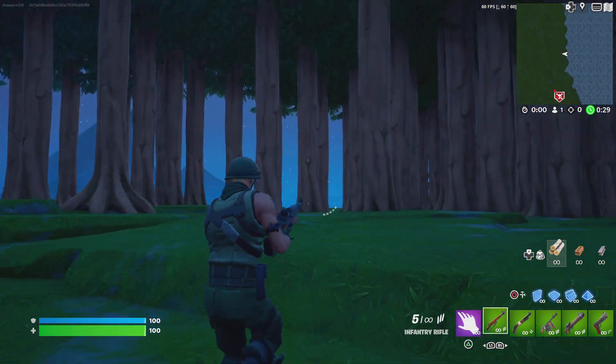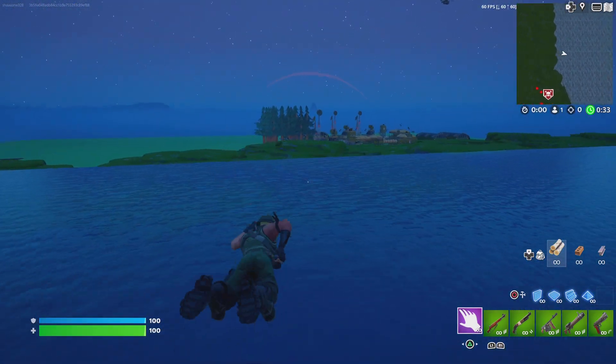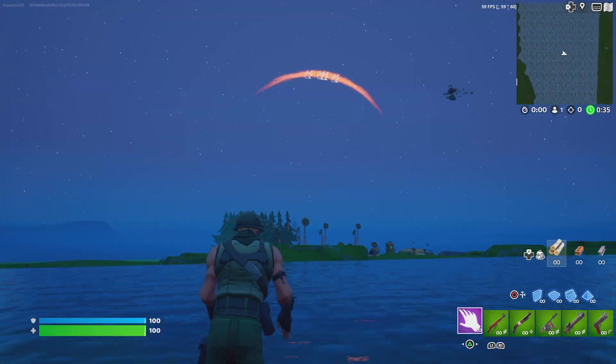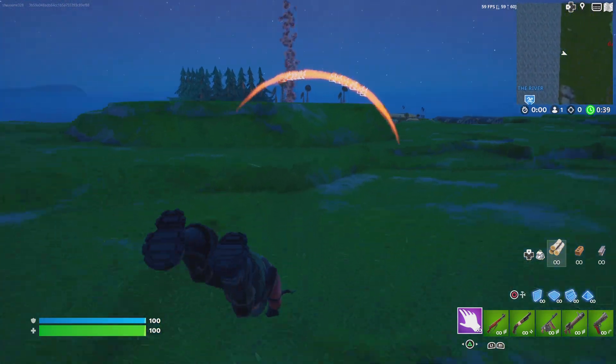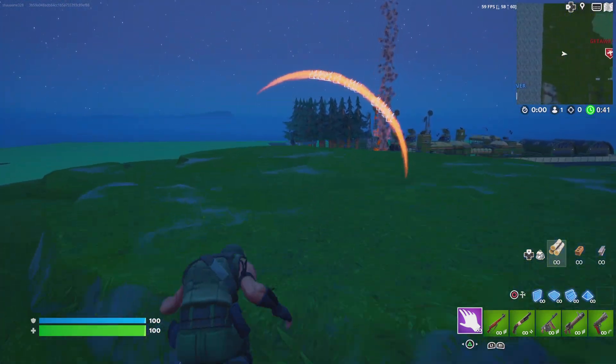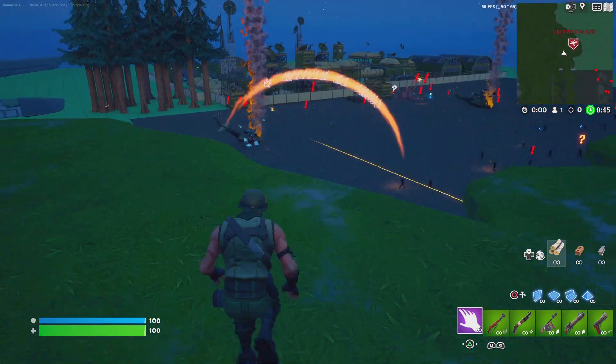Eventually you'll get to this river, and when you get to this river you want to go across it. Then you'll come across a plane, and you'll see there's loads of shooting down there — that's because there's like a huge war going on.